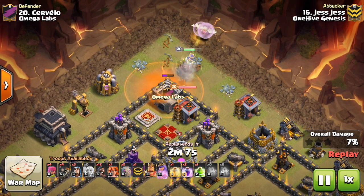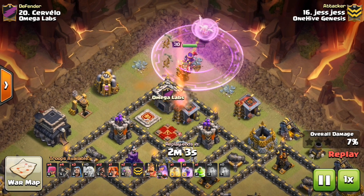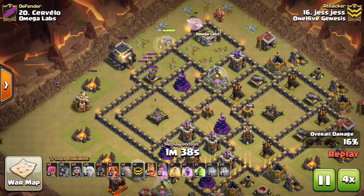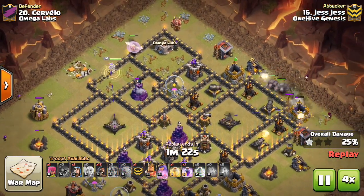If you want to do a mass air type attack, you can drop your heroes away from the CC so they can take out air defenses and get value without triggering any clan castle troops. Then you can send your air troops in on the rest of the base, and any non-air targeting troops like Valks won't even come out.